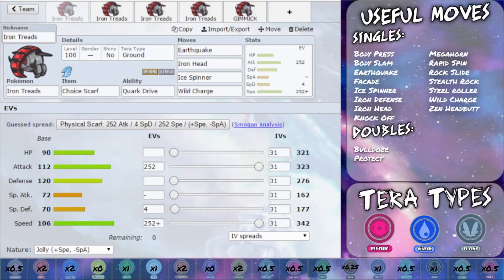For doubles useful moves: you've got Protect, which every Pokemon gets, and also Bulldoze, which allows you to lower down the speed of your opponent's Pokemon, giving you a bit more speed control. Rock Slide can also work as an opportunity to flinch in doubles. So there are a couple of moves you can use with Iron Treads in doubles, but it doesn't really work purely as a doubles support mon, though it can be used in various positions.